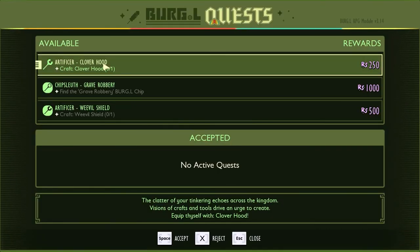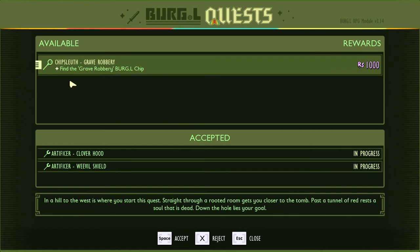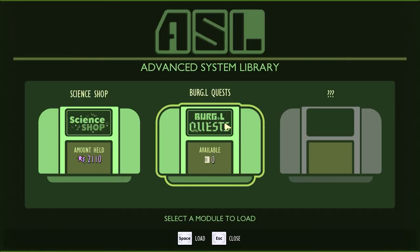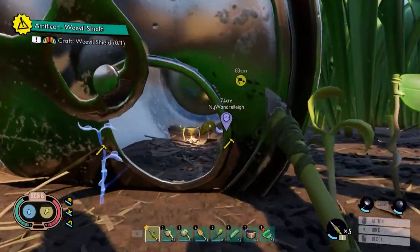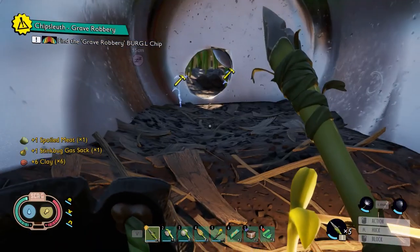We have three quests available: create a clover hood, create a weevil shield, and grave robbery — chip sleuth. This is the auxiliary chips quest. The clue reads: 'In heel to the west is where you start this quest. Straight through a rooted room gets you closer to the tomb. Past a tunnel of red, rest a soul that is dead. Down the hole lies your goal.' It gives you a little hint as to where to go and it's worth quite a bit. We'll get that one eventually. But we are going to call this an episode now that I've completed all of those quests. Thank you all for watching, and hopefully we'll see you next time.